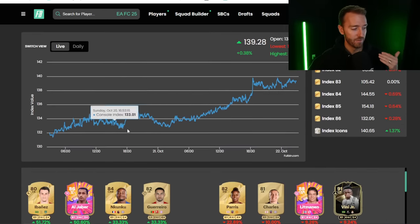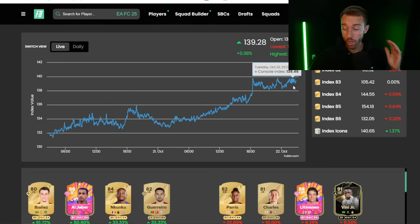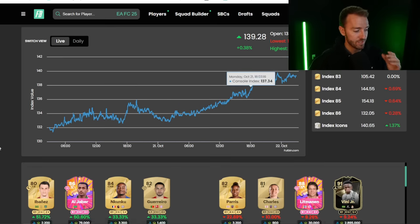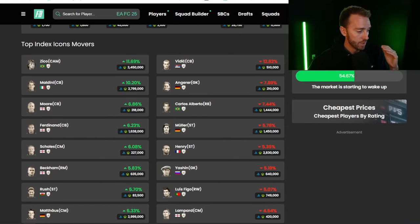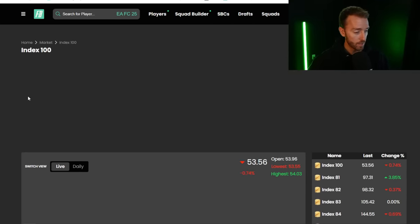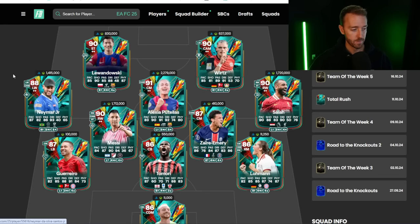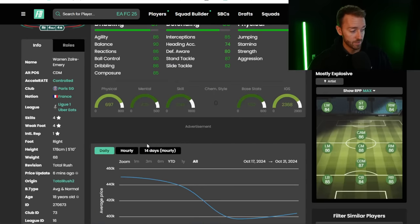Take a look at the index icon on Flippin — this is from early Monday morning, late Sunday night when Weekend League rewards get paid out. All through the day on Monday from 133 points on the index up to 139. Just an absolute straight takeoff of prices on the market, specifically on the icons. The gold market itself too — fodder was going up, gold cards were going up, cards that a lot of you guys maybe bought for your teams moving up in price.